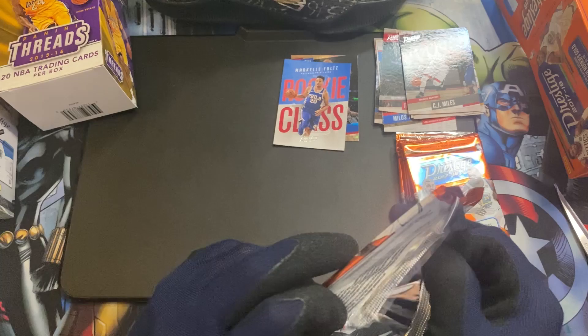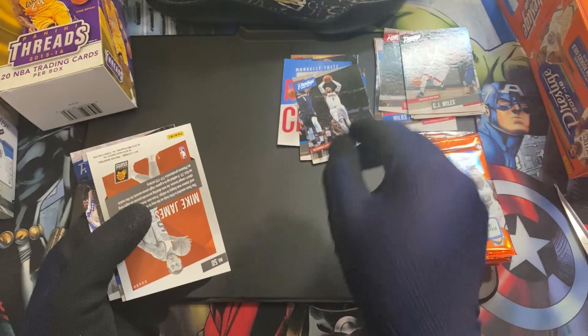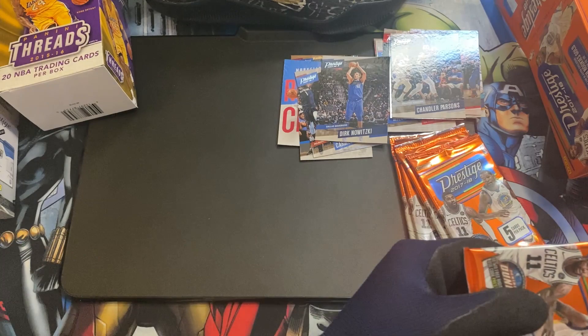Same guy with the Sixers — I hope Simmons gets his mind right. Jonathan Isaac rookie card. Carmelo Anthony, playing really well for the Lakers, really happy with that. We have Mike James, Dirk Nowitzki — nice Dirk card — and Chandler Parsons.